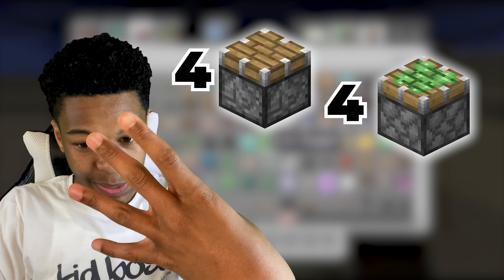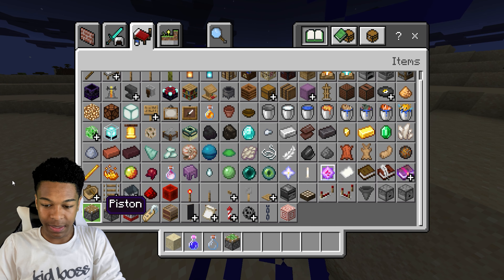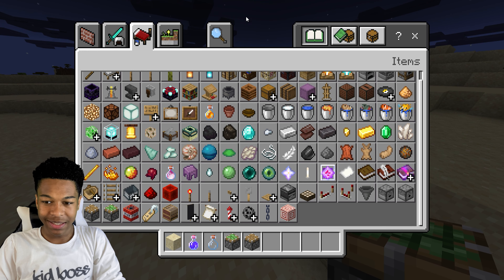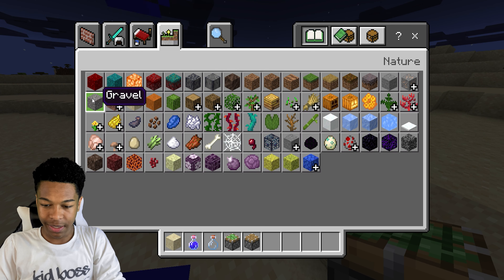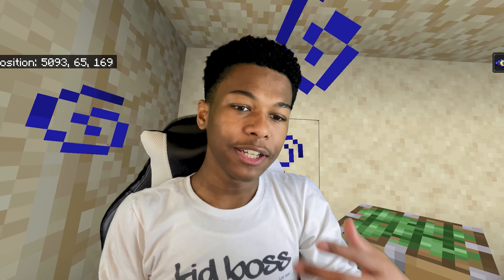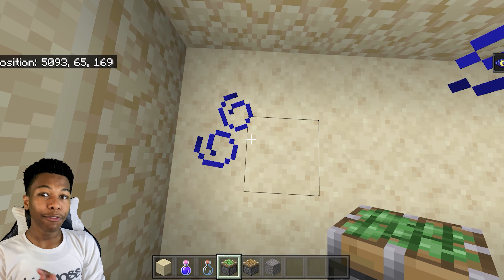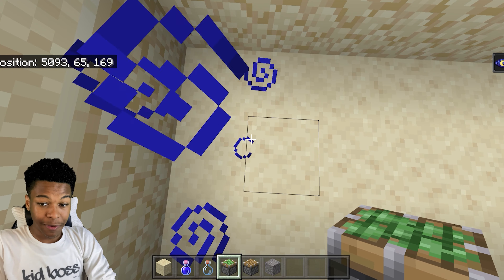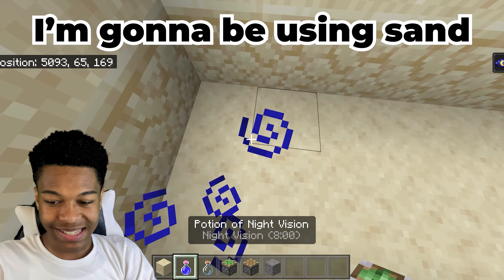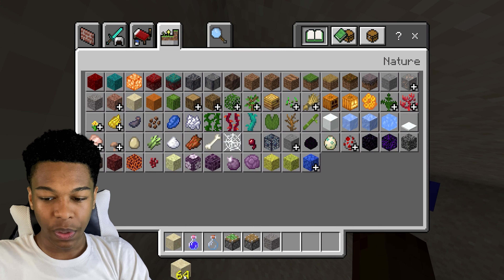Next step: we're gonna need four pistons, four sticky pistons, and then a bunch of gravel. I'm in creative so I can just grab those. I think they're only using gravel in the original because it's set in the jungle or forest, but I'm in the desert so I'm actually going to be using sand since it's also a gravity-affected block.